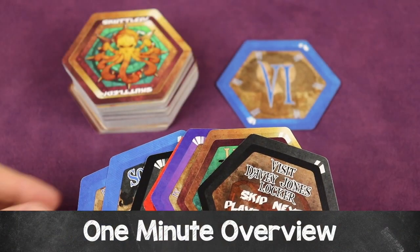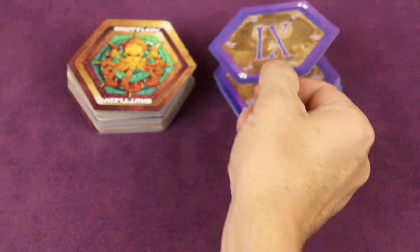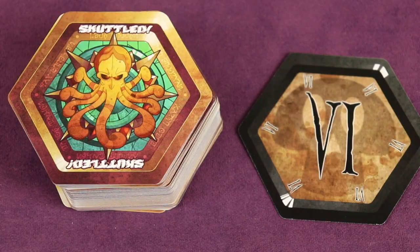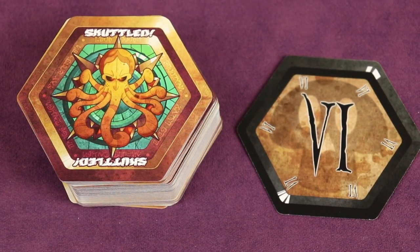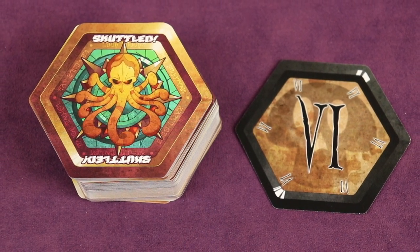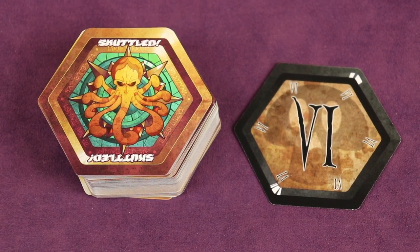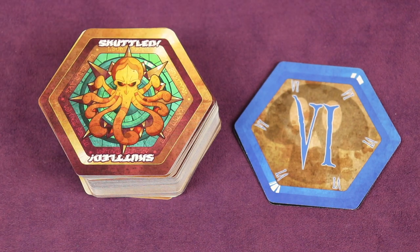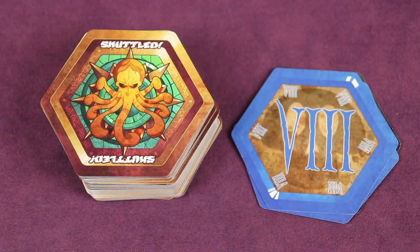Scuttled is the game of piratical shenanigans where your goal is to get rid of — or scuttle — your hand of cards to be the first player to go out. When it's your turn you'll be playing either the same number or color as the card in the face-up discard pile. So here I can play any black card or any colored card that also has the Roman numeral six on it, for example this blue six. Then the next player can play any blue or any colored six, and so on.